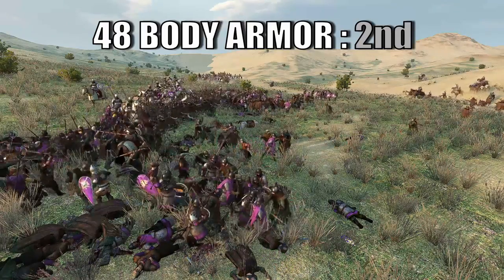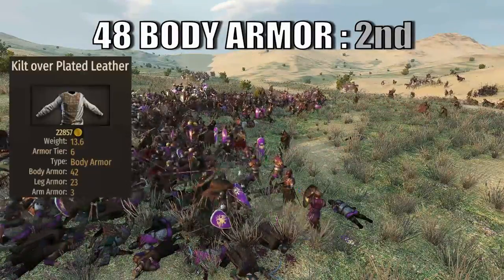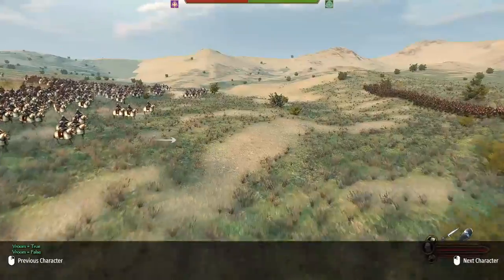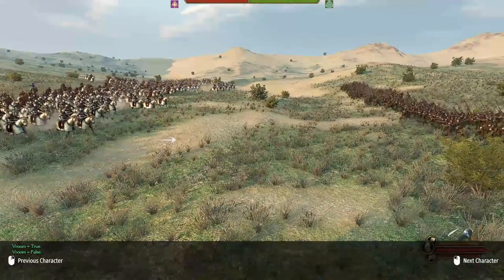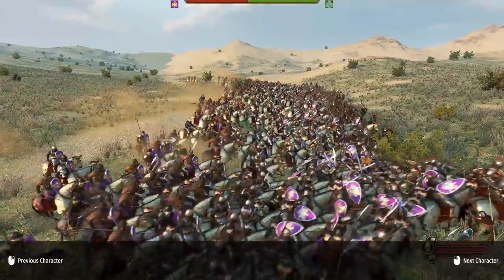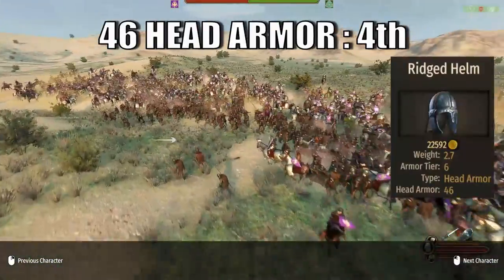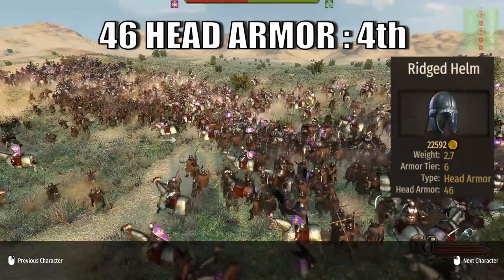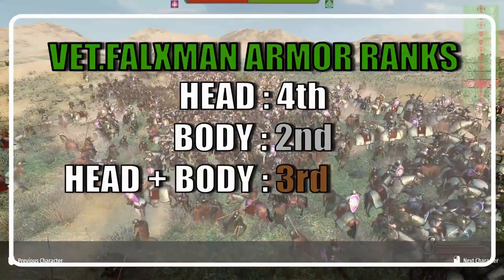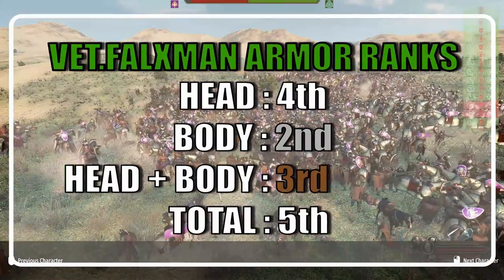The Veteran Falksman has 48 body armor, combined between the Kilt Overplated Leather and the Woodland Four Clock, ranking 2nd in body rankings across shock troops. Similarly to his battle brothers, the Veteran Falksman doesn't bring the best head armor, but stays far from the bottom with a value of 46 from the Rigged Helm — placing 4th in head armor rankings, well above the last two places by at least 8 points. When considering combined head plus body, the Veteran Falksman ranks 3rd, but falls two places to 5th when considering all armor types.